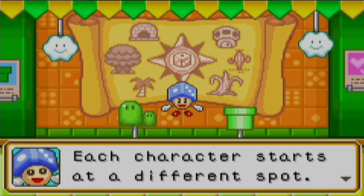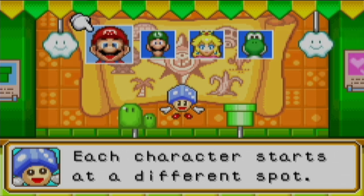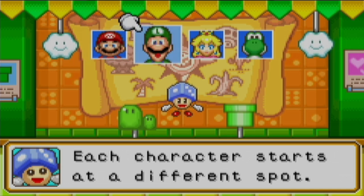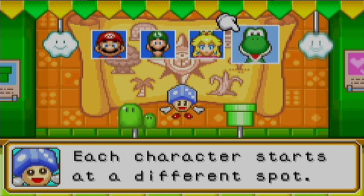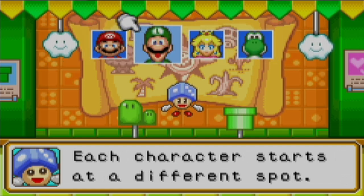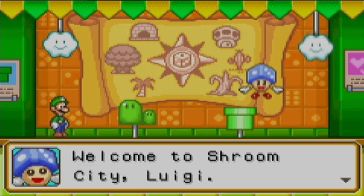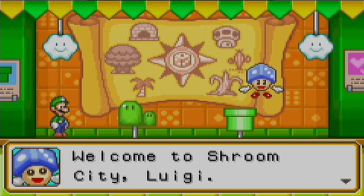Each character starts at a different spot on the map. There's Peach, Mario, Luigi — I'm Luigi number one — and Yoshi. I will be starting with Luigi. He's the one I usually play as in these Mario games. So yeah, welcome to Shroom City, Luigi.